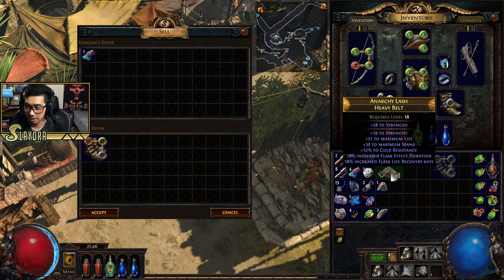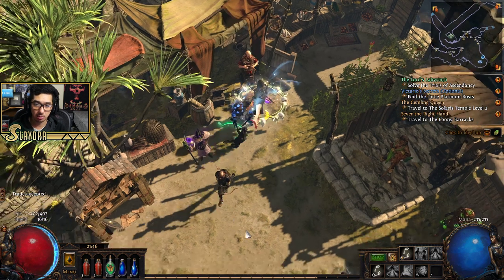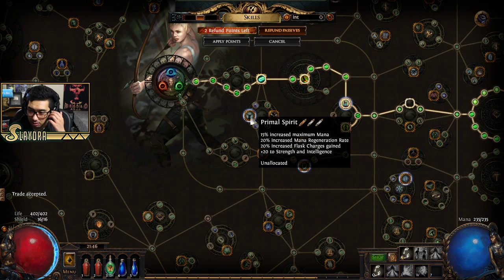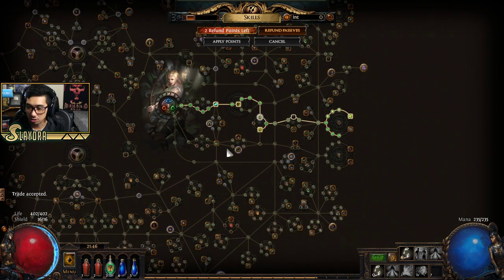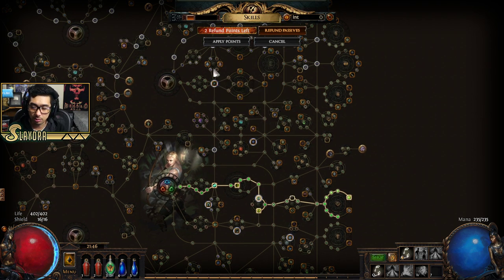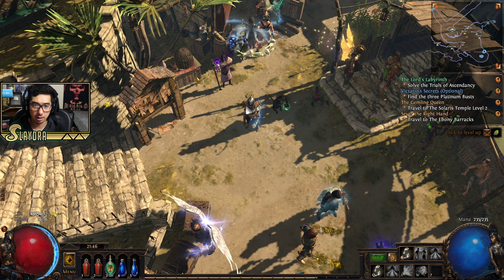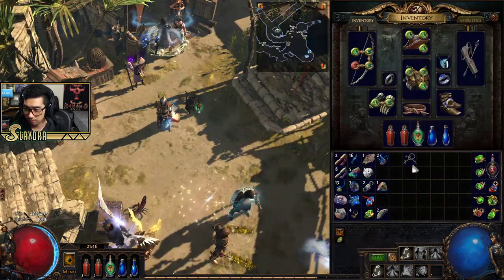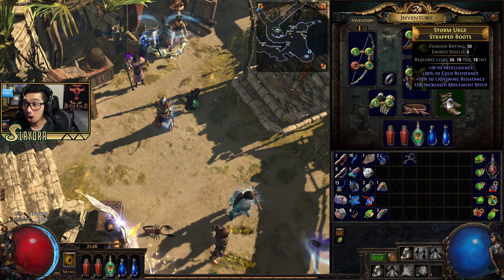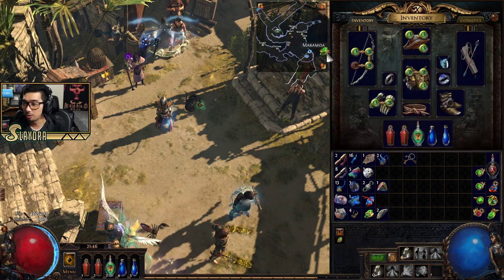We need a little bit of intelligence. I'll open up the tree and type in 'int' — it will highlight all the intelligence nodes. This one isn't too bad because it gives extra strength and INT, plus extra mana regeneration. Sometimes it's better to look at where you're trying to path on your skill tree. Our intelligence is 44 — oh, we actually already meet the requirement. It's because this item gives us 20 INT. We're ready to go with Hatred. Let's swap off something pointless — I'd like to have Blink Arrow, Herald of Ice, and Herald of Agony.